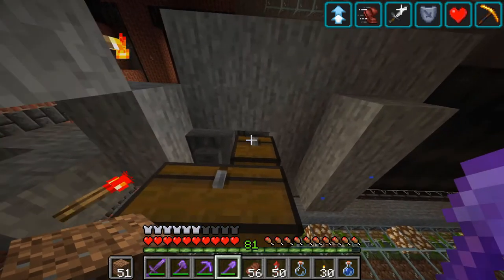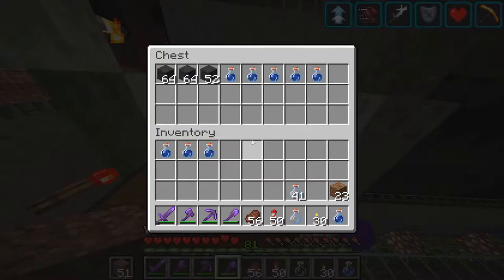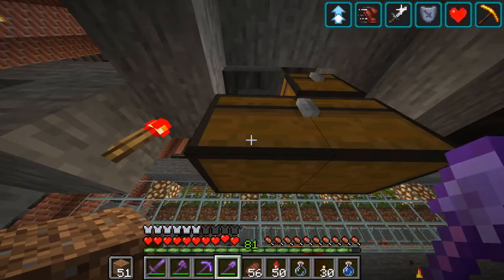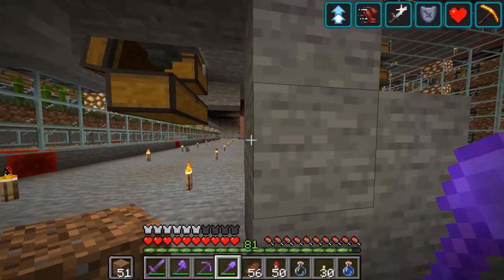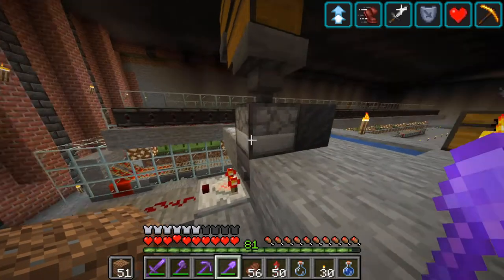There is a hopper under the block which collects the mud. I know it's not really 100% efficient, and this item sorter also gets rid of the empty water bottles, which is a great thing.